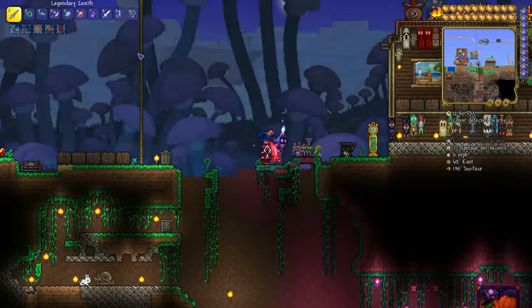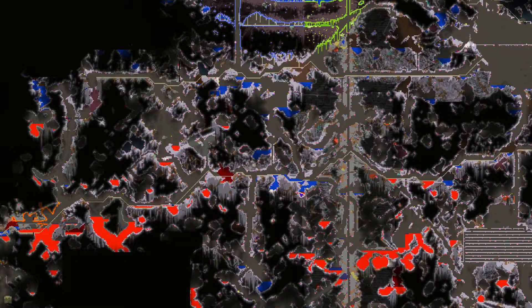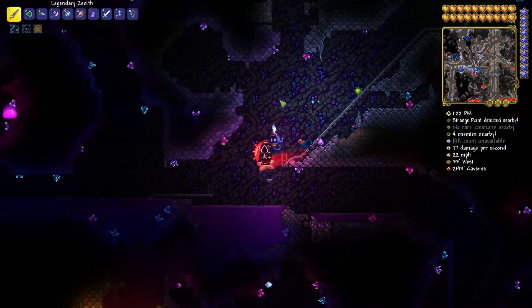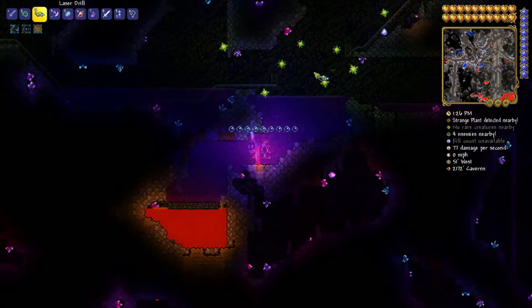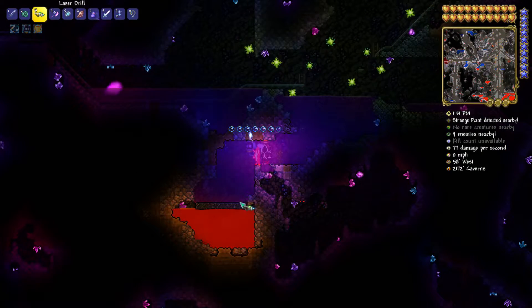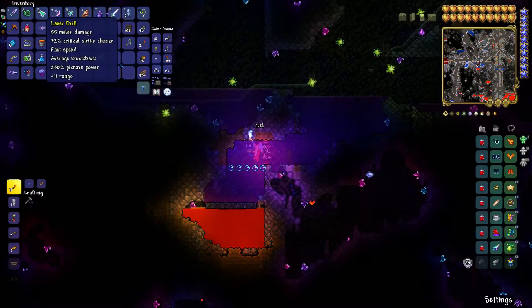Getting obsidian is also pretty easy — you just need to find a bit of lava and water. I'm here down in the mines, and as you can see there's already obsidian here. When water falls and touches lava, it turns into obsidian.